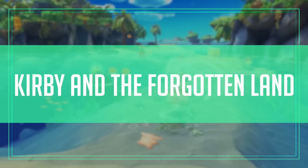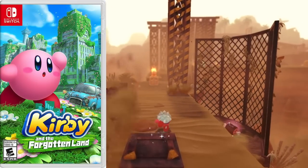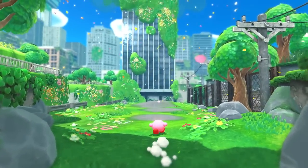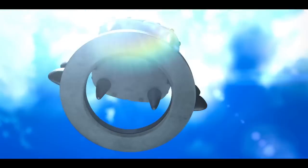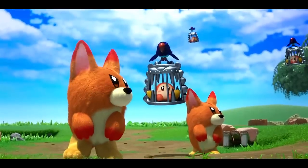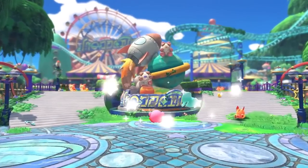Jigglypuff is starring in their very own game releasing this week — I don't know why a Jigglypuff game is called Kirby and the Forgotten Land. This pink puffball is going around in 3D for the first time — and no, that racing game or that 2.5D game don't count. This looks about as 3D as Super Mario 3D Land: not proper open world, but giving it a little bit of fresh air, a bit of freedom, a bit of room to wiggle.